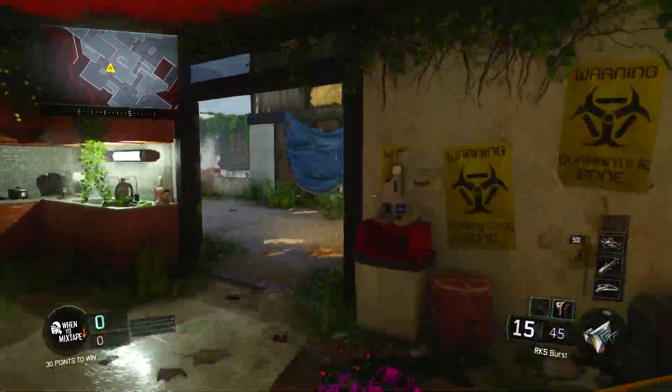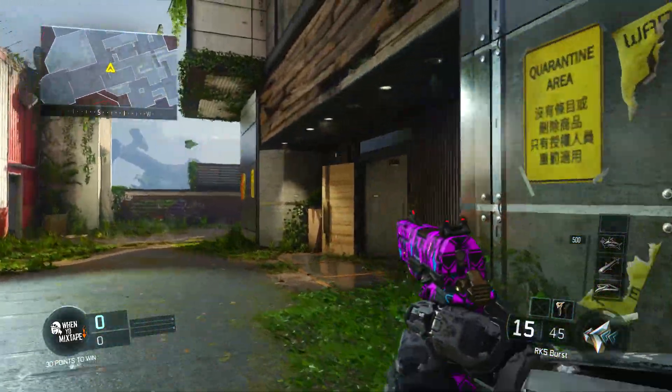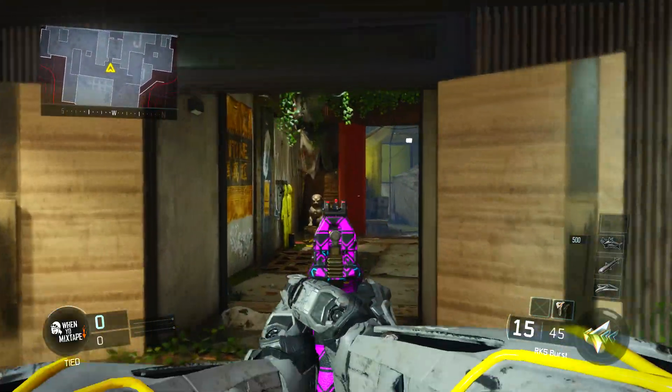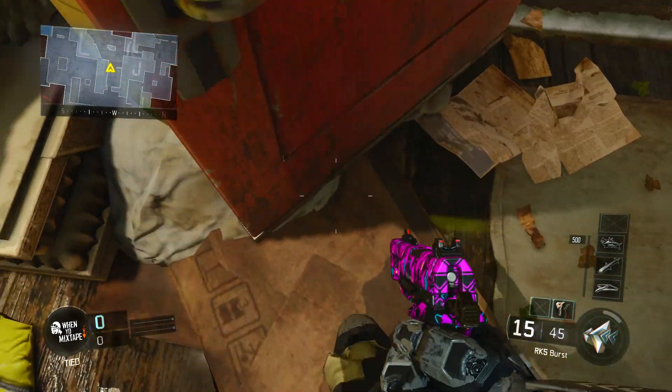So what I have for you guys today is a glitch on the multiplayer map Evac. It allows you guys to get on top of a high door barrier in a very high traffic area of the map. You can probably jump up here, grab a few kills, and then jump right out. Nothing too game breaking, but it's really easy to do.